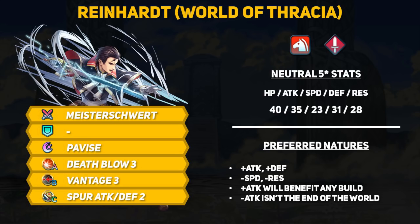The rest of Reinhardt's base kit is actually pretty good for the most part. Pavis lets Reinhardt take less damage, but let's be honest, most of you are just going to replace it with a damage special. His A skill is Deathblow, and you have to thank Intelligent Systems for saving everyone from sacrificing a 4-star Klein. Vantage is actually not bad on this version of Reinhardt and, combined with the Master Sword, might be his most important skill. Last, Reinhardt has Spur Attack/Defense, which is a good combination — I believe this is the first time we've seen it — although I wouldn't recommend sacrificing Reinhardt if you only have one copy.